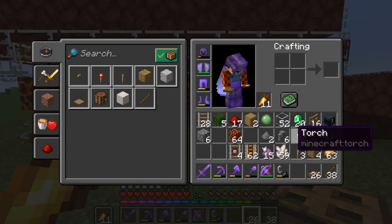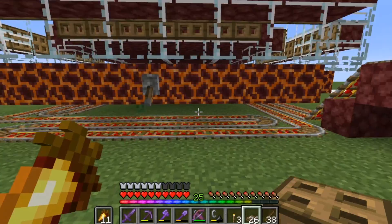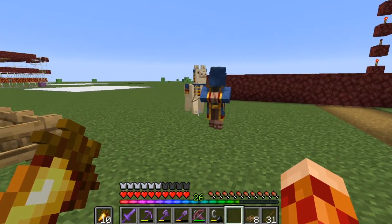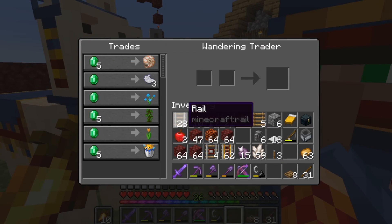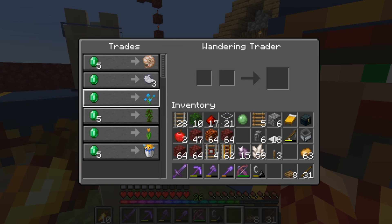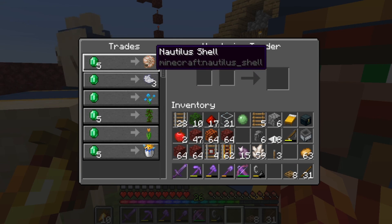First thing I need to do is light up this spot and cover it all up so nothing can get in. Oh look, a wandering trader — yes, what do you got? A jungle sapling, a nautilus shell, light blue, orange. You know what time it is — time-lapse time. Bye-bye.